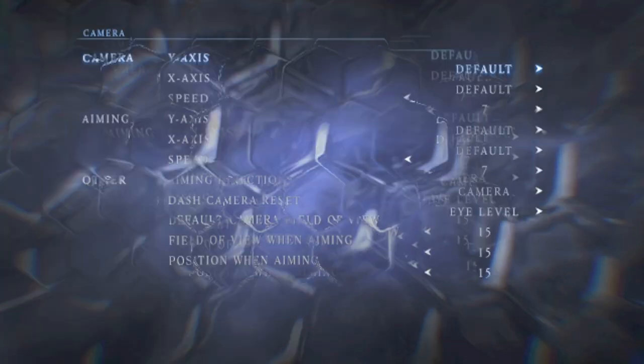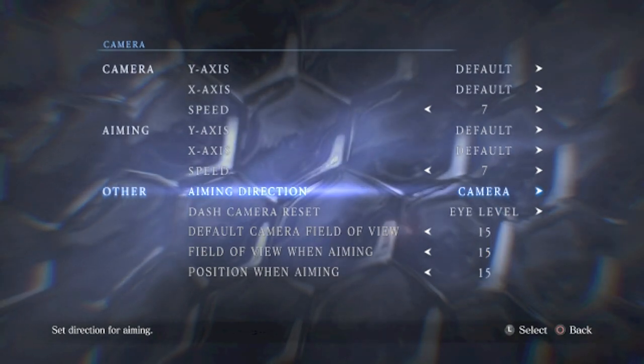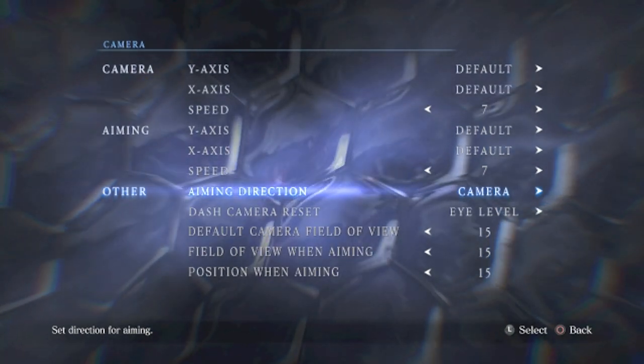In the camera settings, make sure your aiming direction is set to camera and not to player. Setting this option to player will cripple you extremely hard.